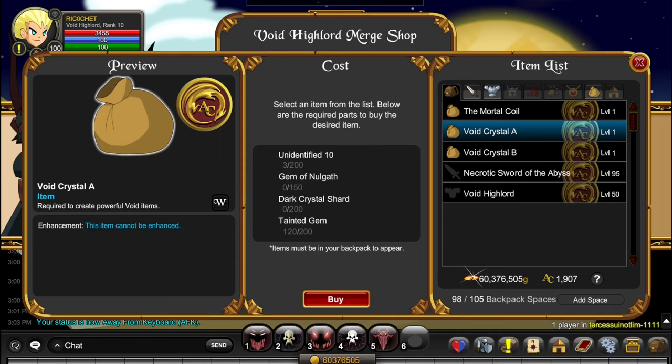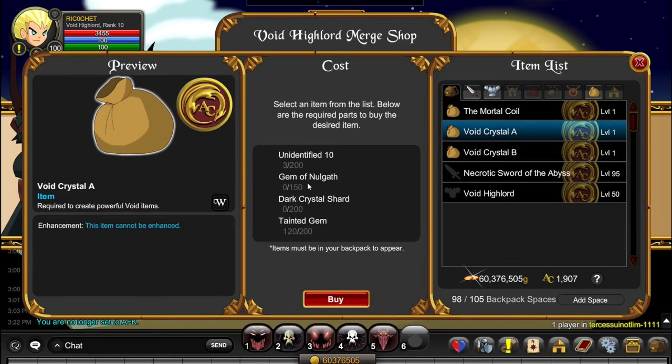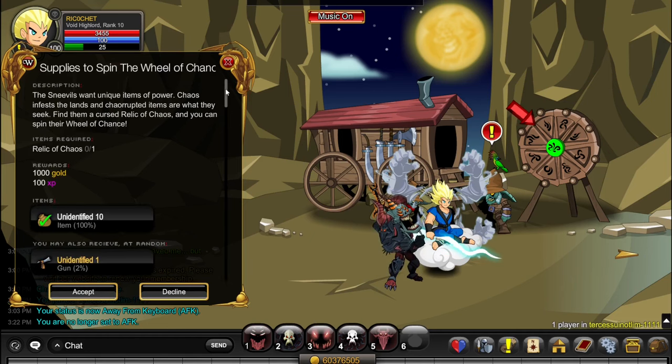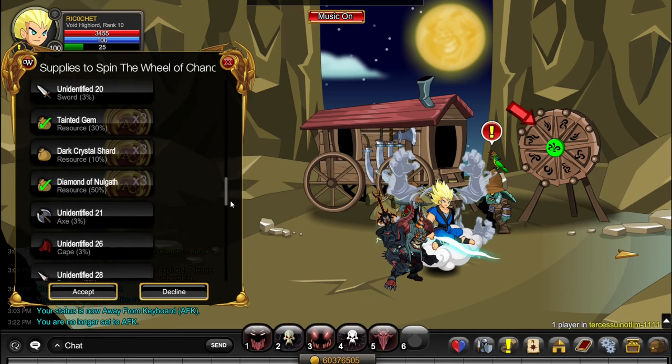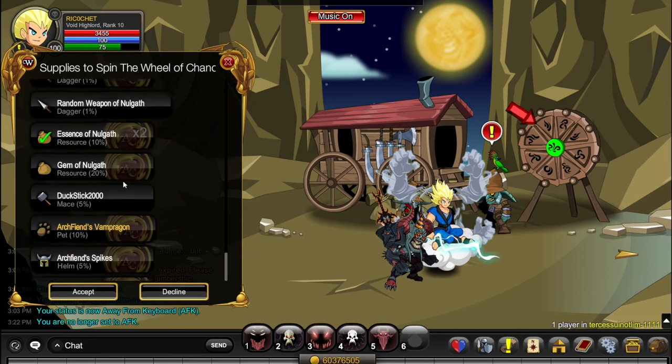Once you get 15 Roanth Geniums, start farming Void Crystal A and B. For Void Crystal A, you should already have 200 Unidentified 10 just from doing the Roanth Genium quest — it gives 20 Unidentified 10 per turn-in. As for Gems of Nolgath, I already explained how to get those. Instead of farming each one separately, I'd recommend doing them together using the Supplies to Spin the Wheel of Chance and Assistant quests — you can mass farm Tainted Gems, Dark Crystal Shards, and Diamonds of Nolgath all at once.